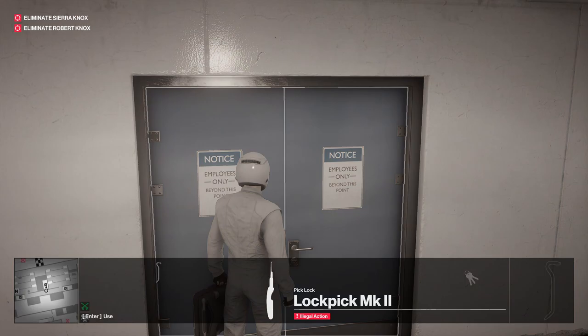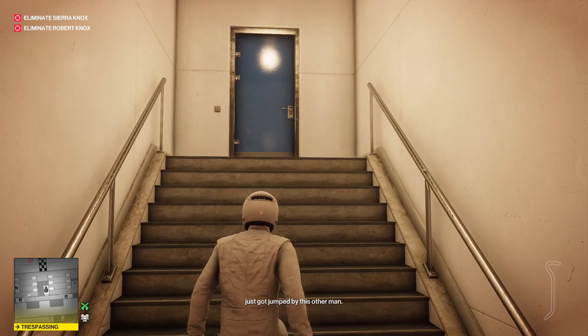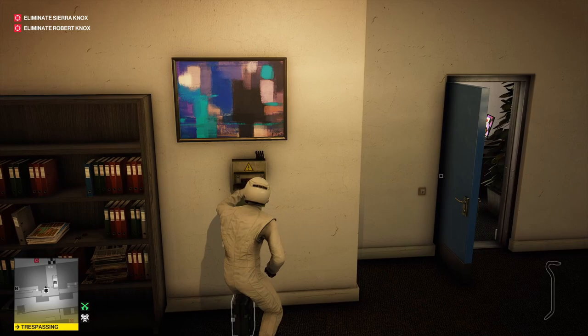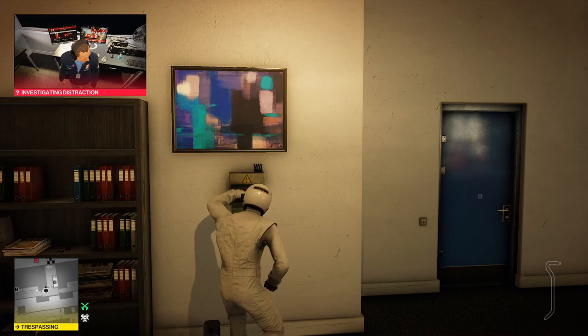We're going to come over here and unlock this door — this is why we grabbed the crowbar. If you don't actually have access to the lockpicks somehow, you can still come over here, although the silenced sniper is probably an integral part of making this work. Either way, we're going to come back here and turn off the fuse box, and then turn it back on so as to not aggro the race coordinator twice.